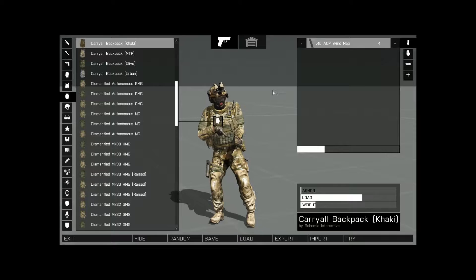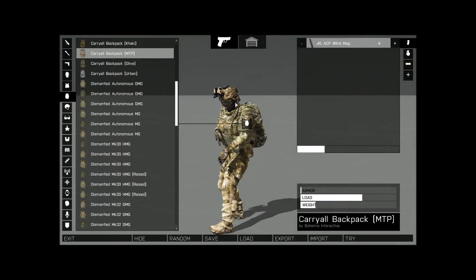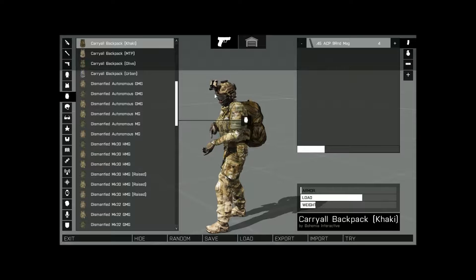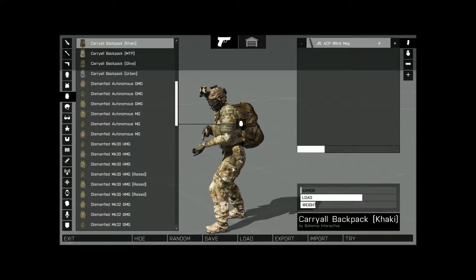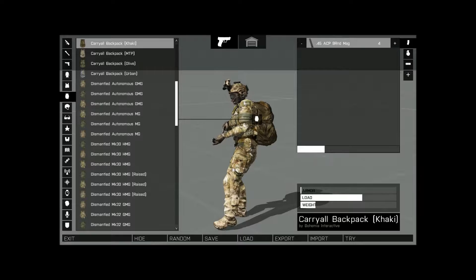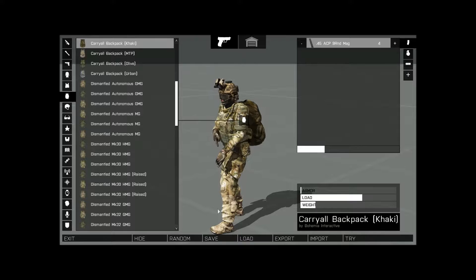As for backpacks, their MTP looks terrible — it's white where the tan should be. So I just go with the khaki. The reason I go with the carry-all backpack is that it has low armor, but it can load a lot — I think it's one of the highest capacity backpacks in the game. I love it because I can pack everything I want in it and more, and its weight is relatively low.